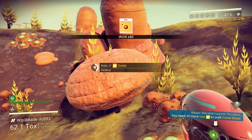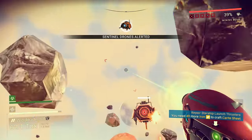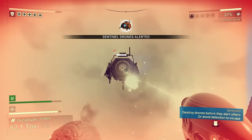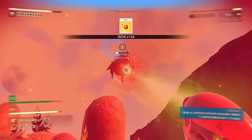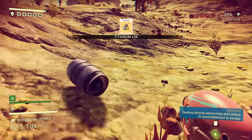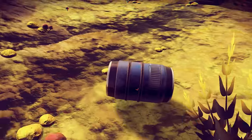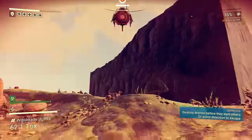Right now we're collecting iron. Iron is very, very useful because iron is used to make the carite sheets. And there are robots that just don't like you. They just start shooting you, and I'm like, fine, I'm gonna shoot you back and shoot you harder than you can shoot me. And then they drop debris. Debris, come here! Stop rolling.